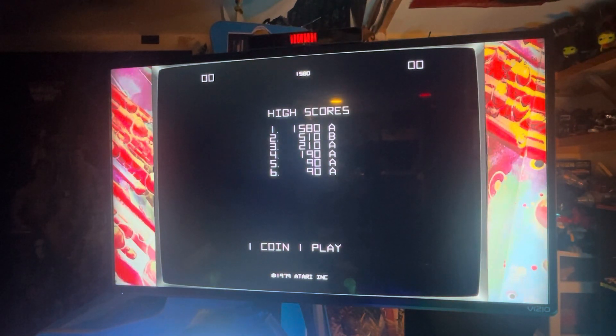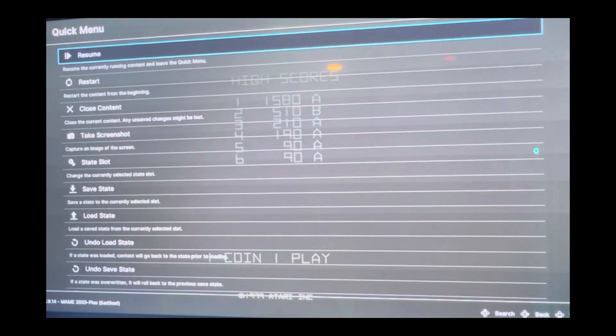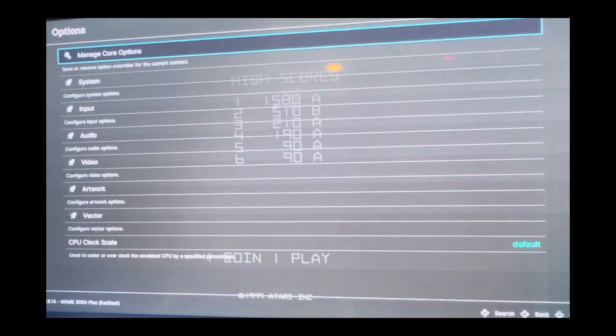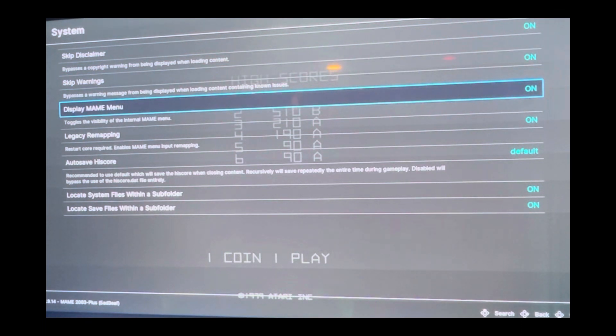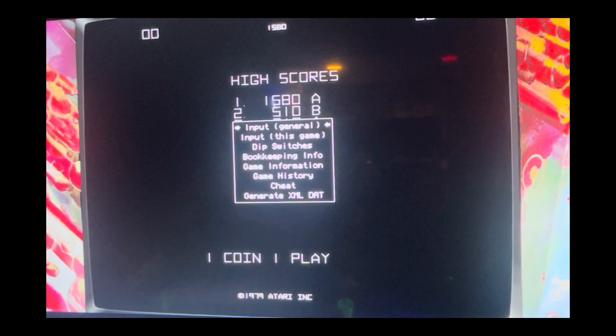I already saved the remap file and went into the Tab menu and messed with it in a separate video. With this version on Batocera, open the RetroArch menu by pressing your hotkey and B, then go to Options, then System, and find Display Main Menu. It's currently off - click B to turn it on, then click A to go back and exit RetroArch.